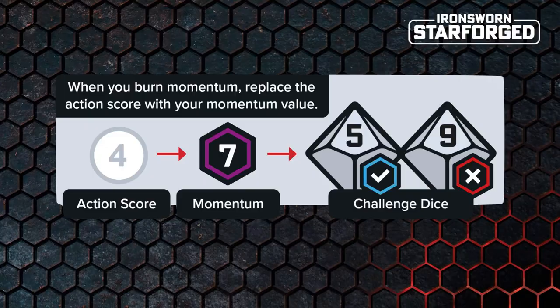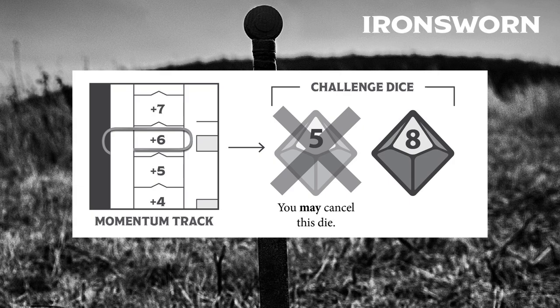And lastly, this is less a difference to combat specifically, and more just a general difference to how the two games work, is that momentum is slightly used differently. In Starforged, you burn momentum and replace the action dice with your current momentum value, but in the original Iron Sworn, burning your momentum cancels any challenge dice that are lower than your momentum level. So if you see that in this example and are wondering why it's different, that's why.